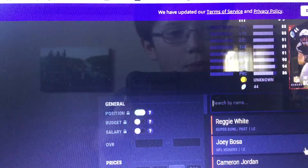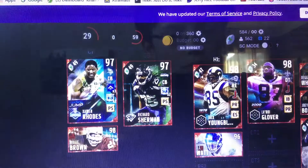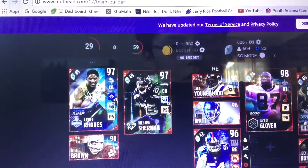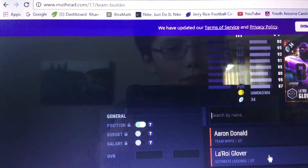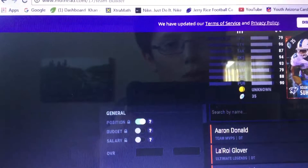The Joey Bosa — that card's amazing. Back over there we got Oliver Vernon. And then Ndamukong Suh is in the team.